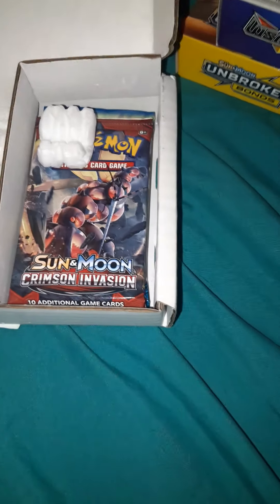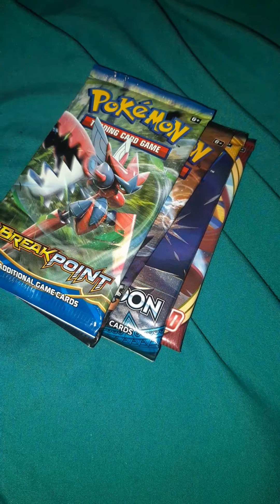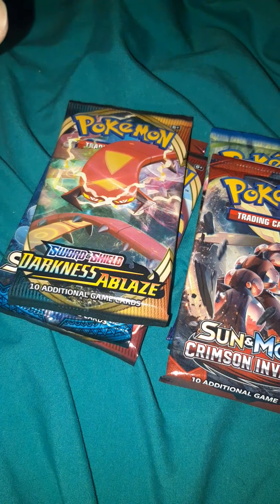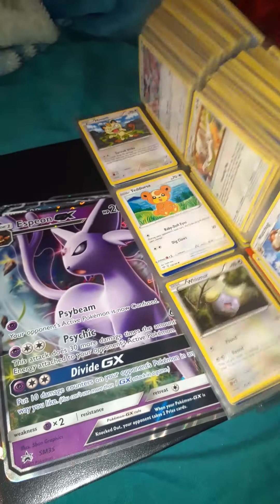They included a nice little Raichu coin. This is how it came — I sliced it open before filming, so I wanted to show you guys. In here you have Sword and Shield, Sun and Moon, Steam Siege, Breakpoint, Crimson Invasion, Crimson Invasion, Sword and Shield, Sun and Moon, Darkness Ablaze, and Vivid Voltage. So for forty bucks I'm getting ten packs. On top of this I'm also adding some card sleeves — I had to buy new ones because the binder is getting thick.